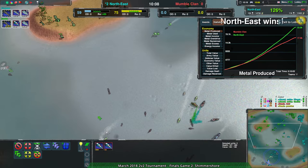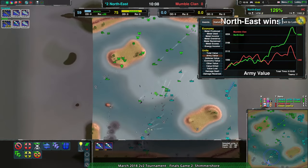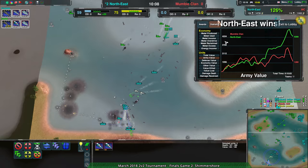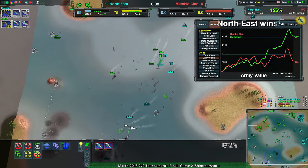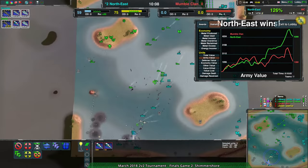Once the Mistrals came out and weren't really dealt with, it became this gradual grind that MumbleClan didn't have much to counter. And they controlled the reclaim. Reclaim's more important here because it falls to the seafloor, so things don't crush it — it's more often at full value. It doesn't get crushed outside of Amphib.